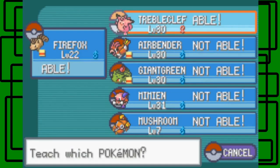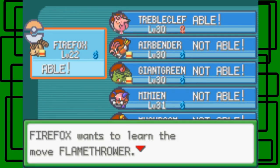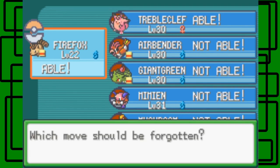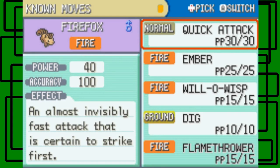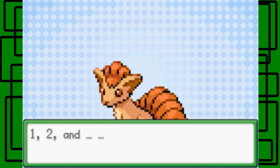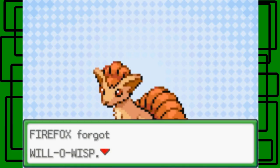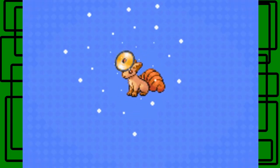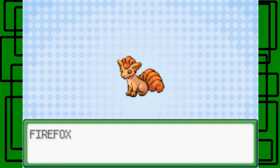Let's teach Flamethrower to Firefox. Which move should be deleted to make room? Let's get rid of Will-O-Wisp — I don't really need that. Firefox forgot Will-O-Wisp via Machine Set and learned Flamethrower — yay, cool!